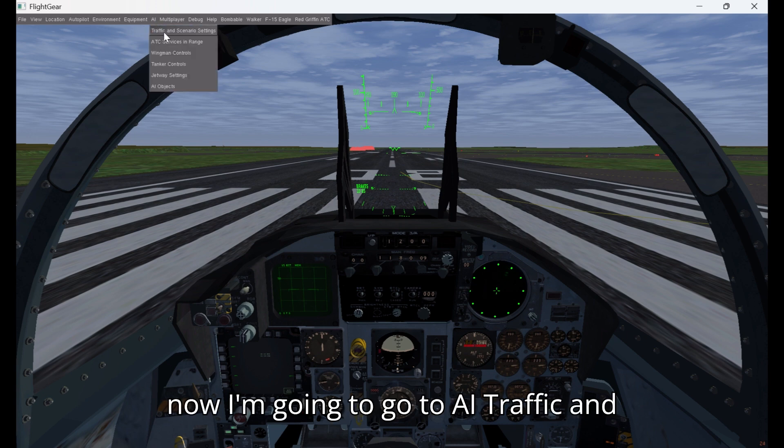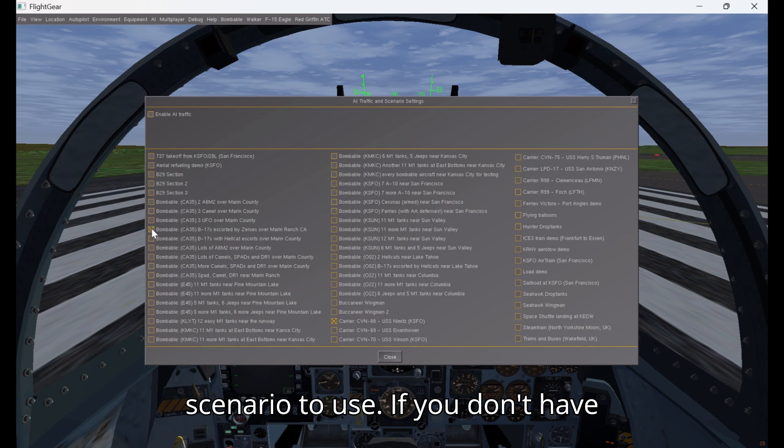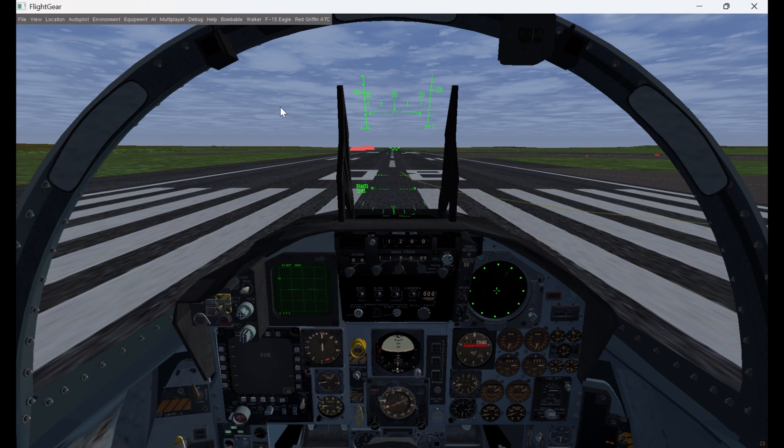Now I'm going to go to AI, Traffic Scenarios, Settings, and select a Bombable scenario to use. If you don't have Bombable, you definitely need that. Bombable is an add-on — you can look it up, find it, download it, and add it on in FlightGear. I'll have another video on how to do that.